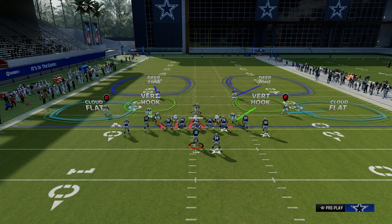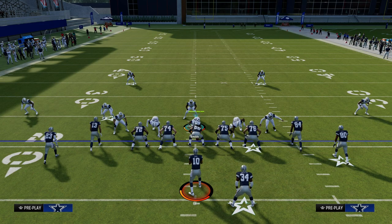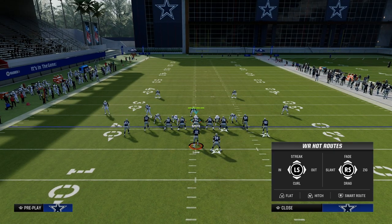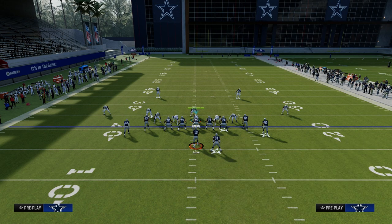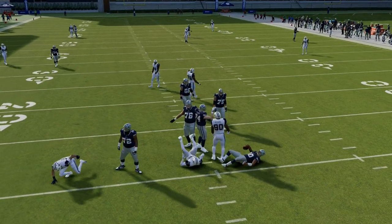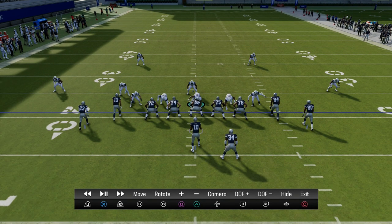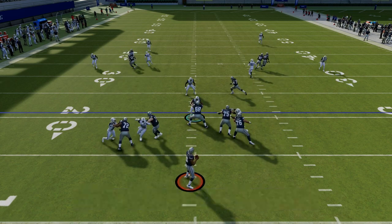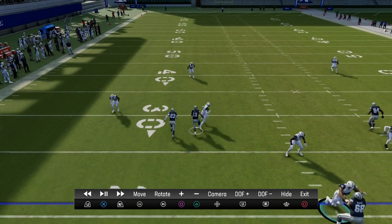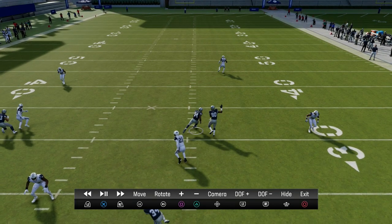All we're going to do is blitz our user, and I want to show you what happens. We should take this mid-read and get him out of the play — for whatever reason he bugs out the principles of this defense. If we run a corner route — let me pick bench so I can run corner routes to both sides — and look at the instant replay, you'll see that the vertical hooks match the corners. On the right, we match the corner. On the left, you'll see a really nice match that basically takes the route away.